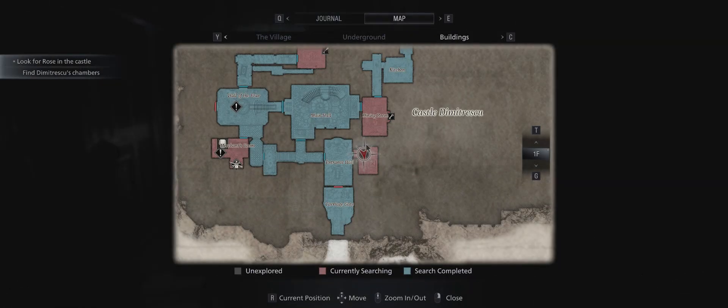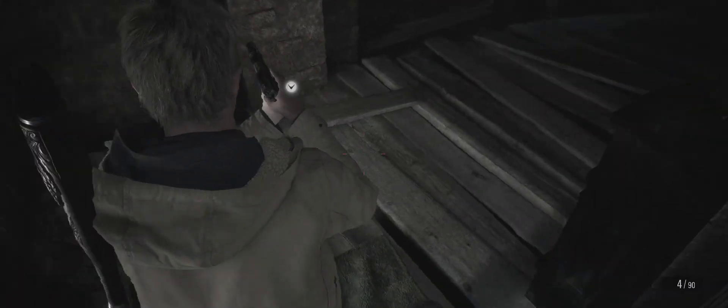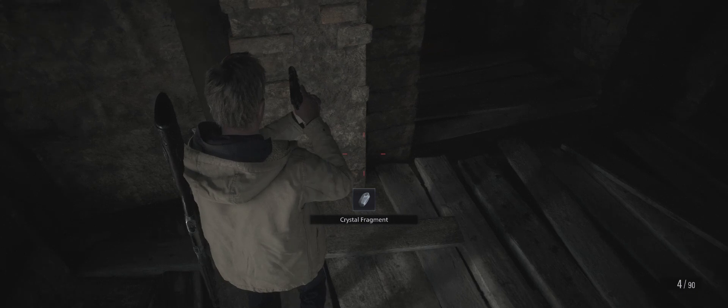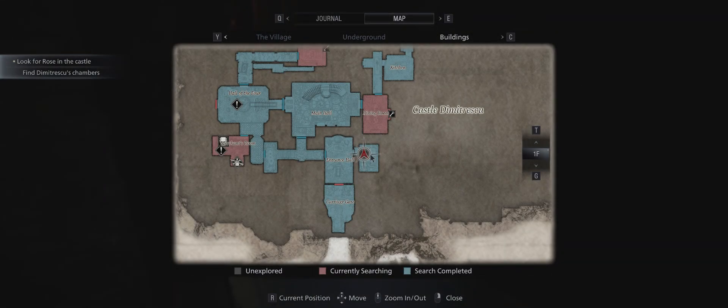The first one is in this elevator room right here. Turn your back to the elevator and it's up here. We have 8020 lei — brilliant! It's turned blue, so no more leis left in this room.